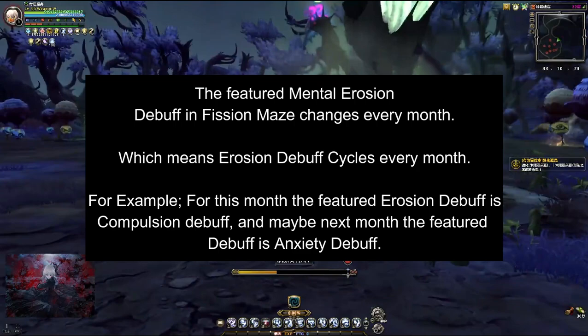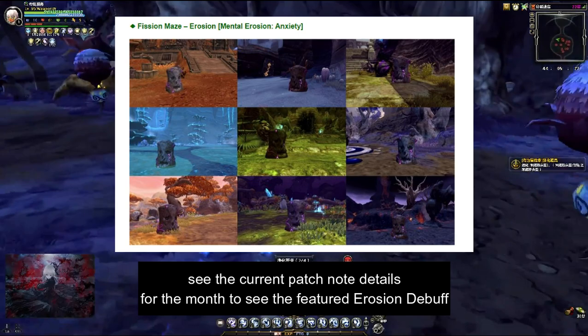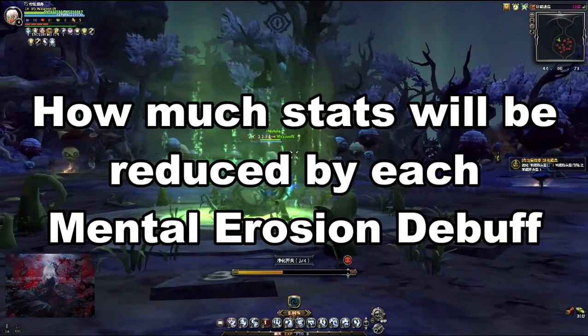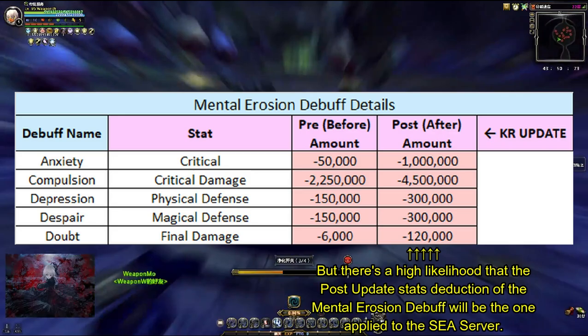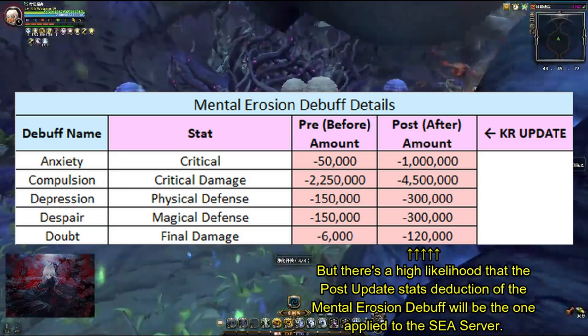Important note: the featured Mental Erosion Debuff in Fish and Maze changes every month. By the time this video was recorded, the featured Mental Erosion for the month of May is the Anxiety Debuff. This is the pre- and post-updated stats deduction of the Mental Erosion Debuff in the Korea server, but there's a high likelihood that the post-update stats deduction will be the one applied to the C server.